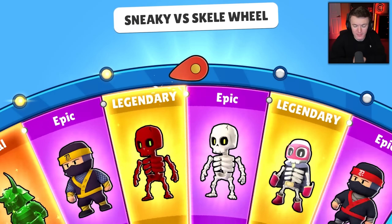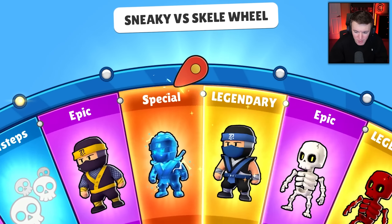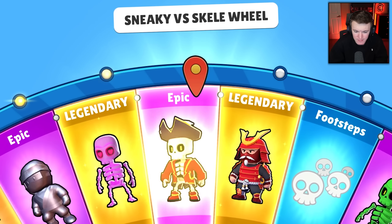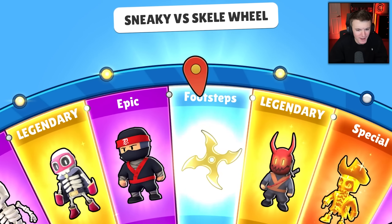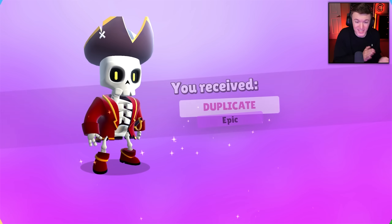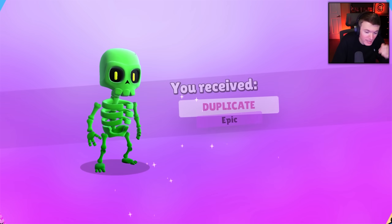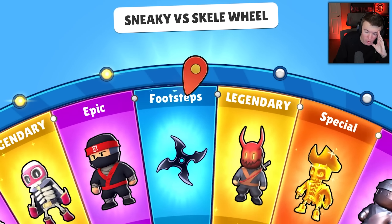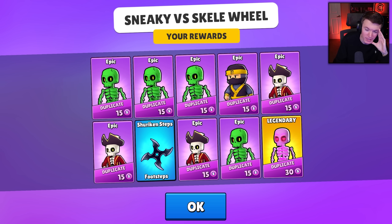Oh my gosh, I got it! Wow. Another duplicate — no reaction. This is fun. Just give me the footsteps again — why would I want the new skins? Dude, I keep getting this same skeleton over and over. Stop. It's literally giving me the same three skins. I get four of the green skeletons and three of the stupid Captain Jack Sparrow looking thing.